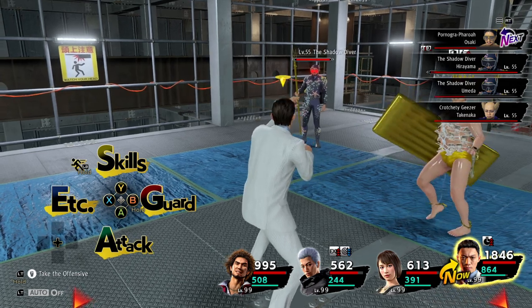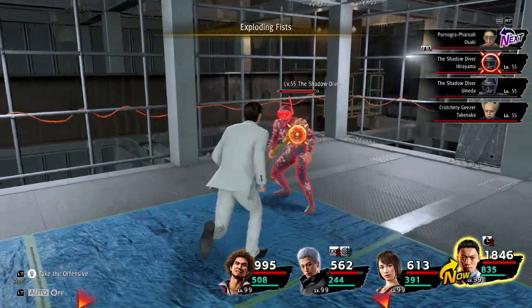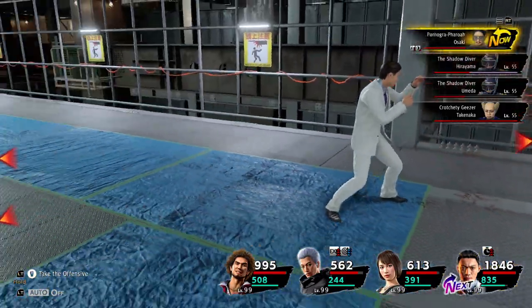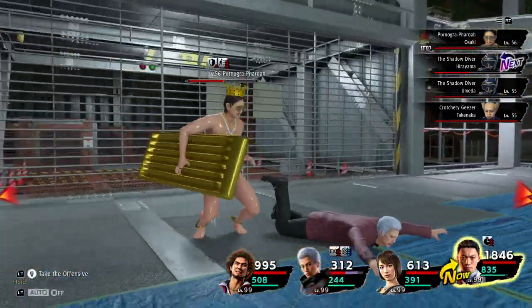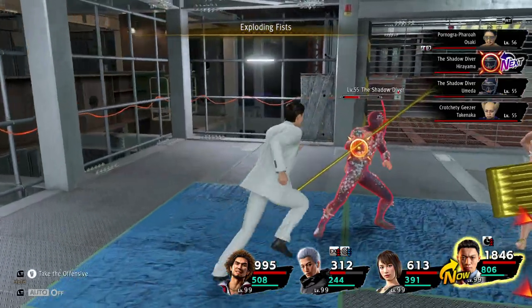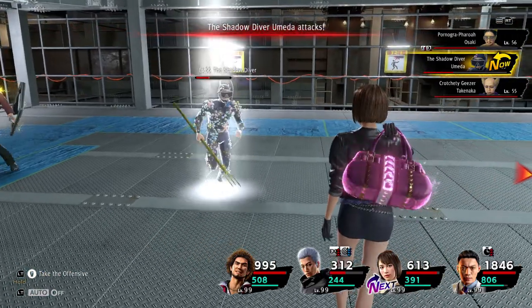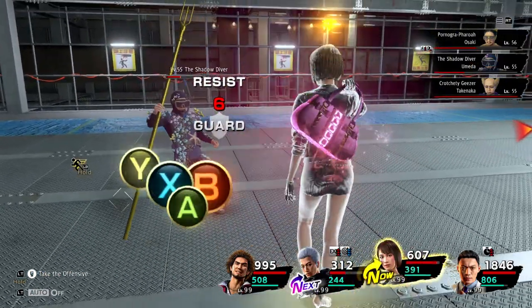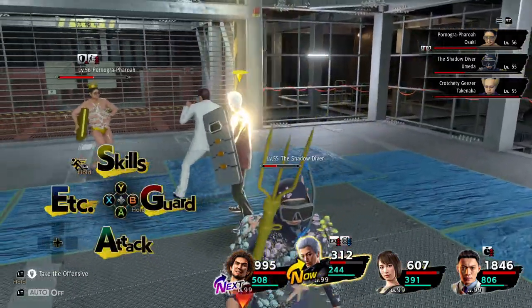His next attack is Exploding Fists. This attack has the ability to possibly stun. Nice free hits, pretty quick. I'll just do it again for the sake of seeing if it actually triggers the stun - and yes, it stuns. So it's always a possibility. But yeah, it's nice and quick. Just nice and quick and gets a stun - you never know when you might need a stun in a battle.